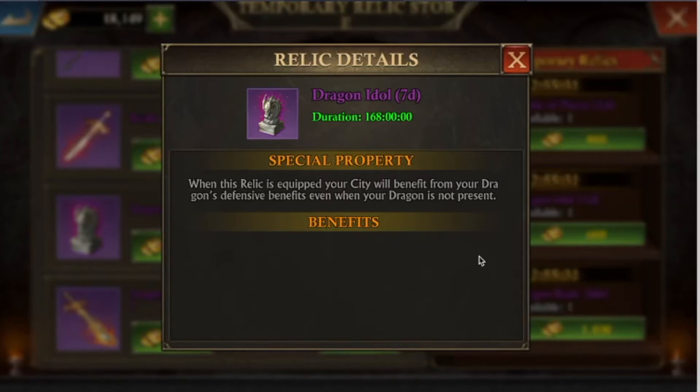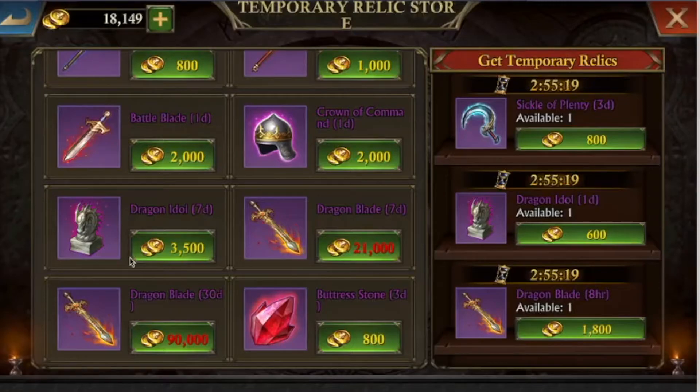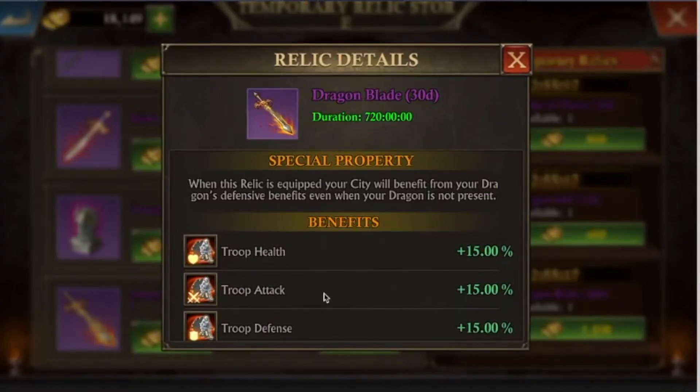Players will always try to get a lot of kills without losses, and if they see your dragon is out and you don't have the idol, they'll be very tempted to hit you and get some easy kills — it makes a big difference. You can also get the blade, which is slightly more expensive but gives you some extra stats and has the same effect.